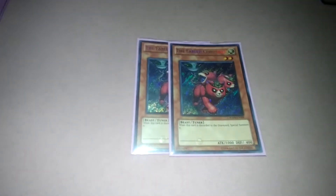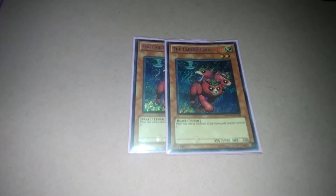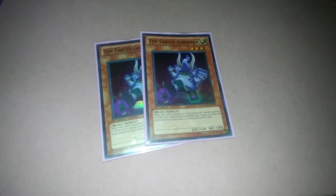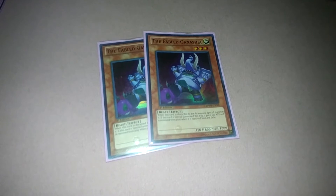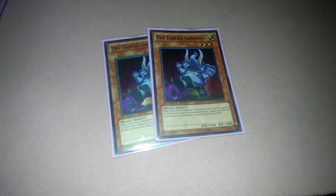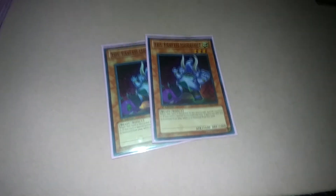The Fabled tuners — first is Fabled Cerebral. When this card is discarded to the graveyard, special summon it. It gains 200 attack if summoned by this effect rather than normal summon. When this card is destroyed or would be banished, that triggers as well.